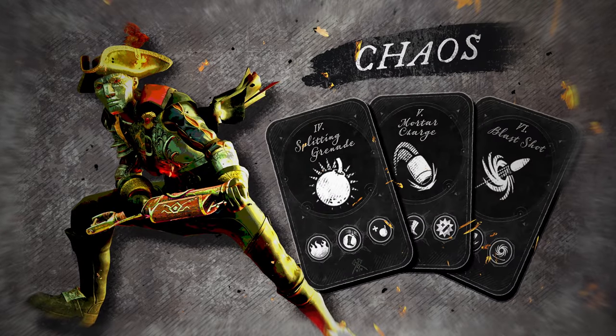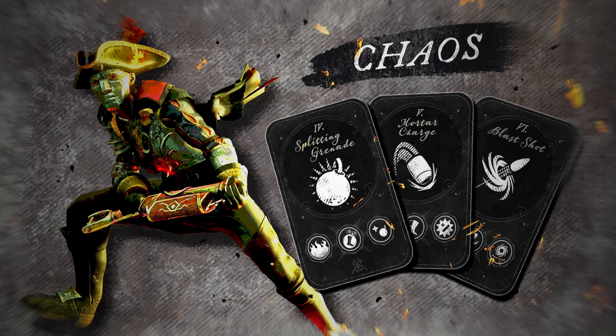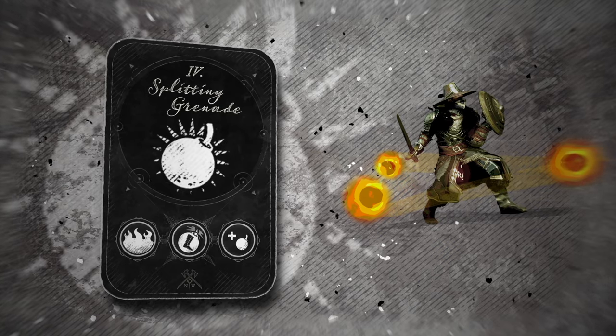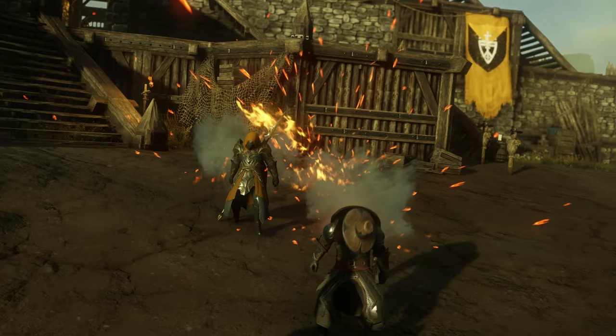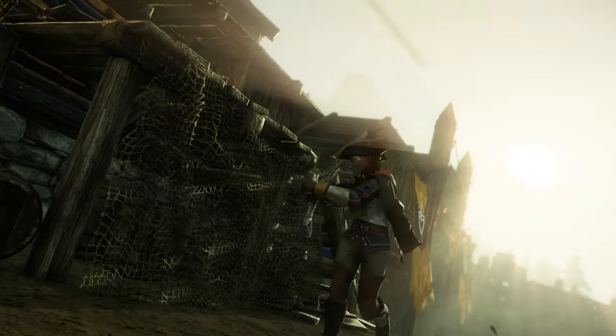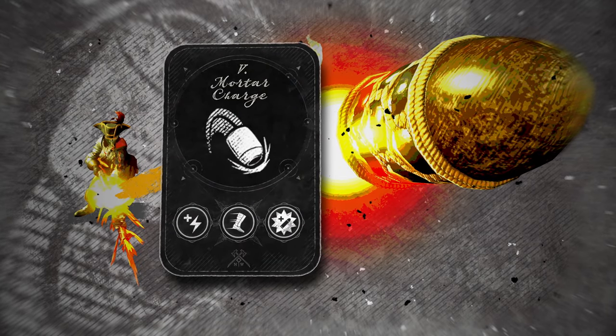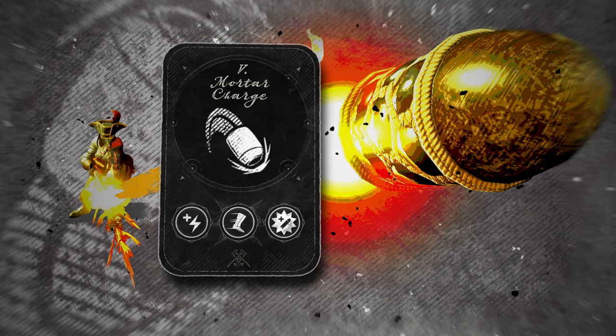Then there's the school of chaos — name speaks for itself. Splitting grenades blanket the battlefield with fire and brimstone. The mortar charge lobs high-explosive canisters that fly high, dive fast, and boom big.